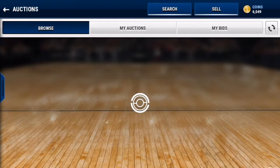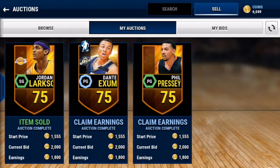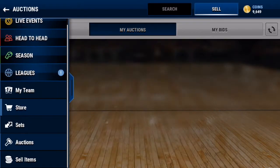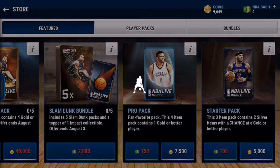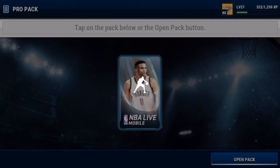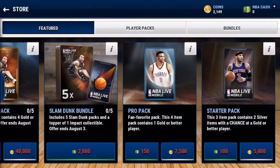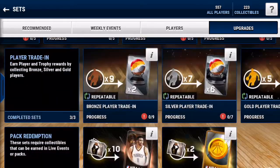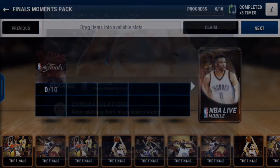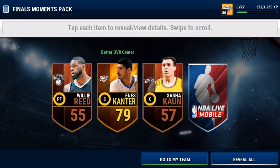I'm going to go claim these auctions real quick just to get some more coins so we can open up one more pack. Then we will be trading in the finals collectibles for some of those finals packs to see if we can pull anything in these last couple packs. We get a Derrick Rose — nothing really good in those 500K pro packs, which kind of makes me upset. But we have these finals packs right here, which might be able to get some fire out of.